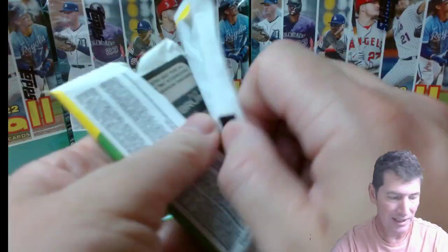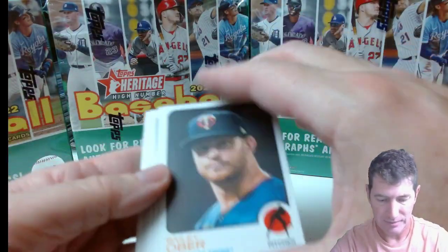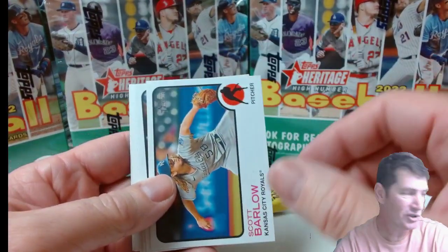I was thinking if I get a numbered parallel out of each one of these Blasters maybe I'll go pick up a couple more of them. Josh Donaldson — looks nice, nice quality on it. Number 5 out of 373. Yankee fans, if you want a Josh Donaldson it'll be up on my eBay, link in the description. So I got two numbered cards, one out of each Blaster.